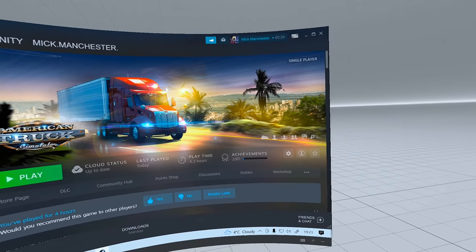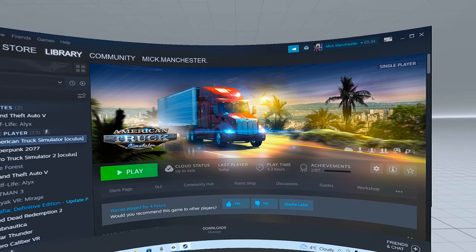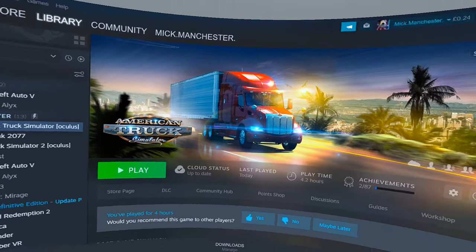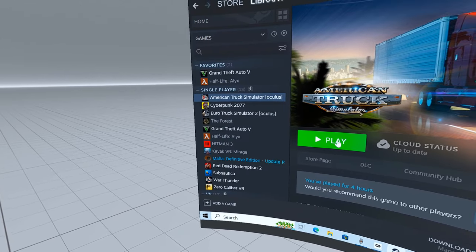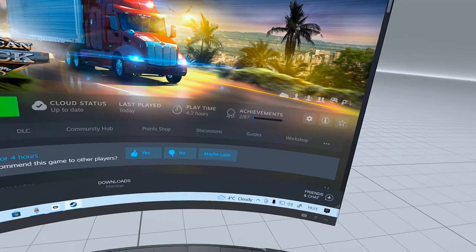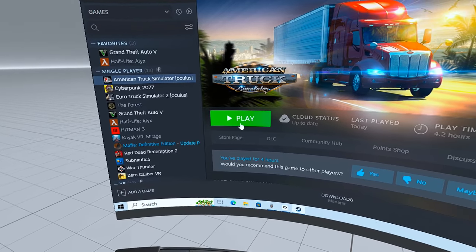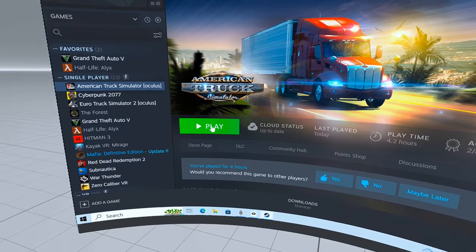Close everything down, and that's it. So I've got a Thrustmaster — the steering wheel and the pedals. This is very relaxing for me, this is why I do it, just to relax. I'm going to have a little drive now — I've shown you how to do that, so if you don't want to come with us, you don't have to.